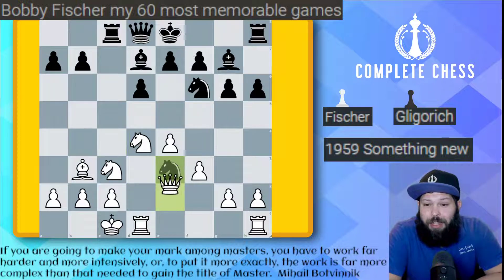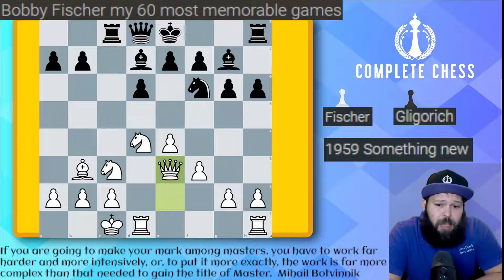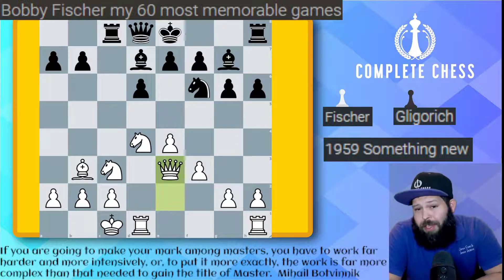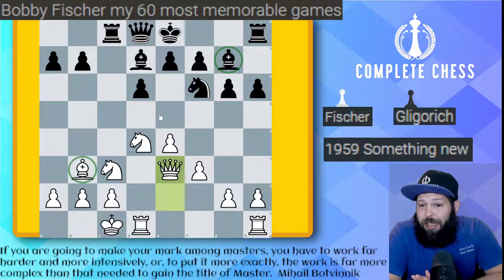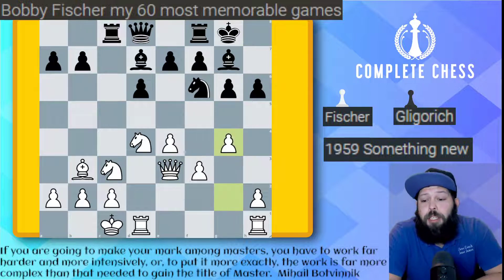After queen e2, knight takes, queen takes - the computer gives this about equal, which is very surprising. Most of the time it's just giving black a winning position because it's really hard to attack. So it's really this bishop versus this bishop in this game - let's see whose will is stronger. Black goes ahead and castles, and here it comes - pawn to g4.